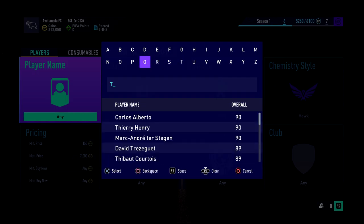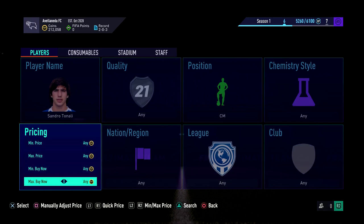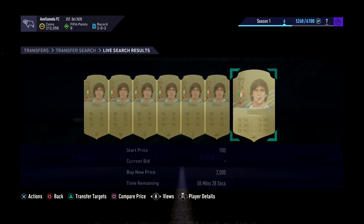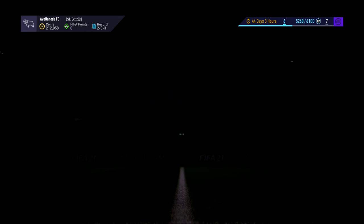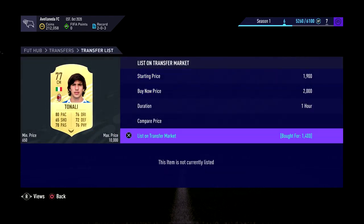Now we'll go and check the players we've bought. Tenali might not be a great profit — we might get a couple of K for him. Let's have a look. Tenali will get 2.4K — maybe 2K for. There are a few up. We'll get 2K out of Tenali. We'll quickly list him up. Just 2K — it's not a great profit. Tenali seems to be spammed.